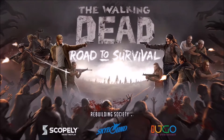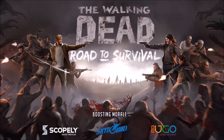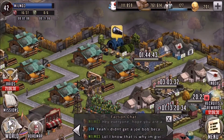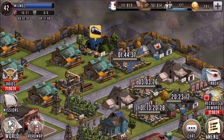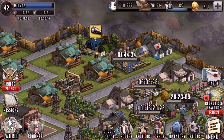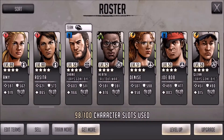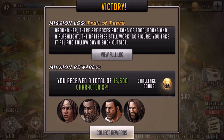Hey guys, it's Mill Mill here and welcome back for some more Walking Dead Road to Survival. This is just going to be a quick tutorial on the new scavenger camps and how to run missions. I made a few mistakes in my first video and first few missions, so I'm going to give you guys the heads up on a few things and hopefully help you out with how scavenger camps work.